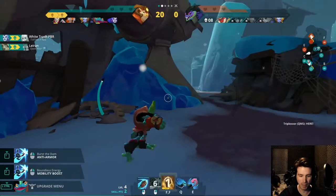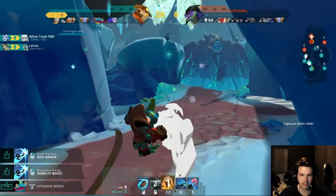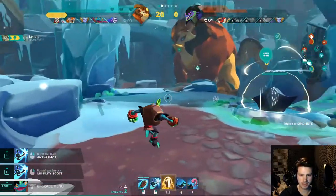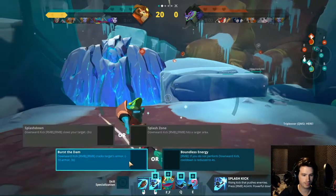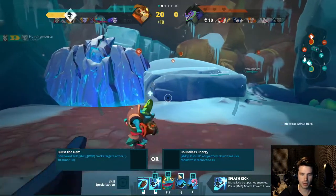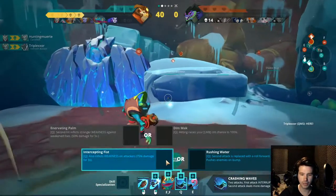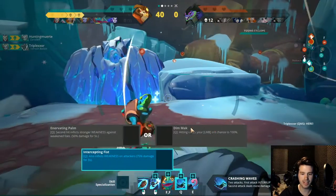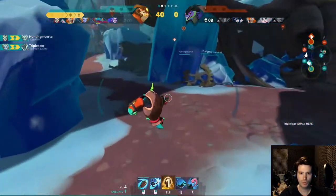I thought I was going to jump up. Let's retreat and upgrade some abilities. This cracks armor. Inflicts weakness — I actually don't know what that is at all. But the next level here is pretty decent, I think. So we're doing that.